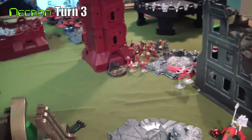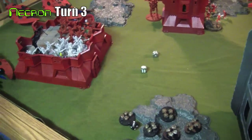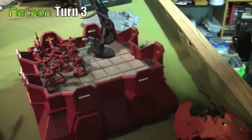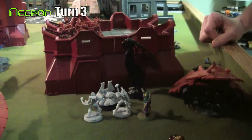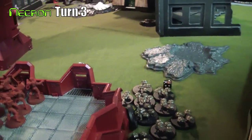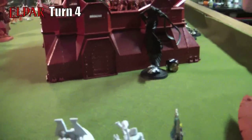On Necron turn three, things are already looking pretty bad for them. They start shooting into the characters advancing through their center. The scarab swarm advances to try and take out the Guardians in the bunker, getting just within range. The C'tan Shard climbs up into the bunker and charges them, winning the combat and forcing the survivors out, then pursues them so they can't regroup — though he forgot that any unit below 50% can't regroup anyway. The scarabs only managed to consolidate two inches, trying to grab some cover.